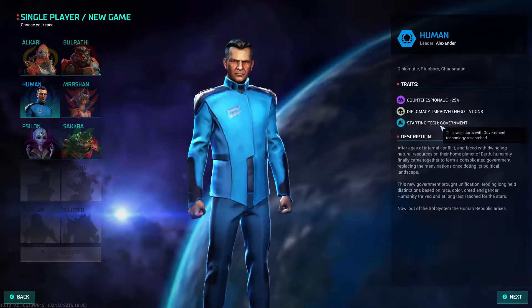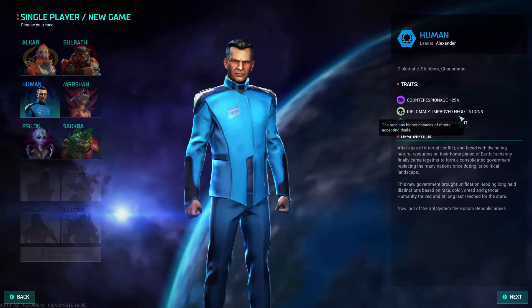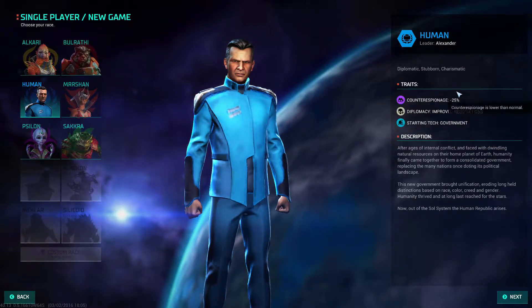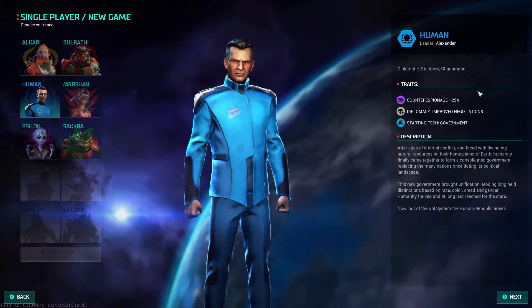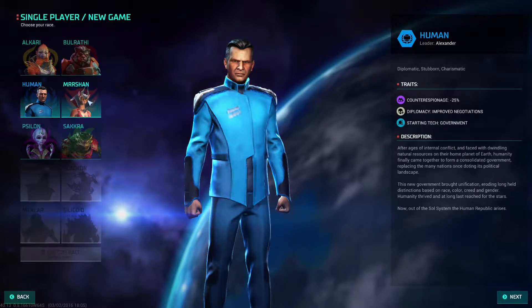We've got the Humans. They start with government and they're the diplomats of the universe — improved negotiations makes all races more likely to accept your deals, so it's a decent ability. They also have a penalty to counter-espionage, so they're not that good at finding people spying on them. That doesn't matter in the game at the minute because espionage isn't in the game yet. The modifiers are there, but there's no way to actually spy on each other yet — that'll be added in a later update.